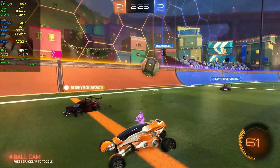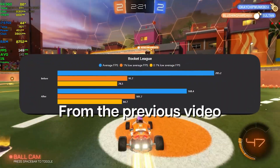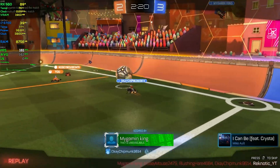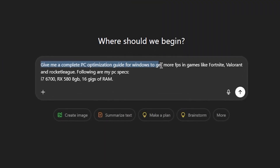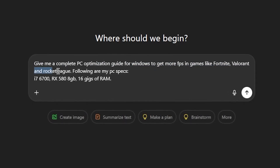An interesting thing about Rocket League is that if you apply the wrong GPU optimisations, it can actually drop FPS by a lot, so I'm really curious to see what happens there. Overall, for an unoptimised PC, the benchmarks aren't really that bad. I basically told the AI to give me a complete PC optimisation guide for Windows to get more FPS in games like Fortnite, Valorant, and Rocket League.